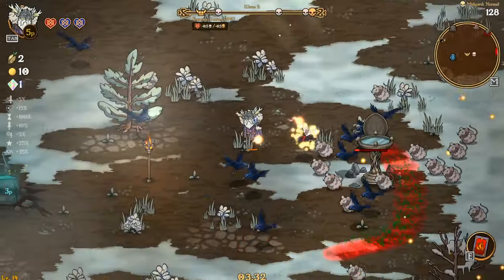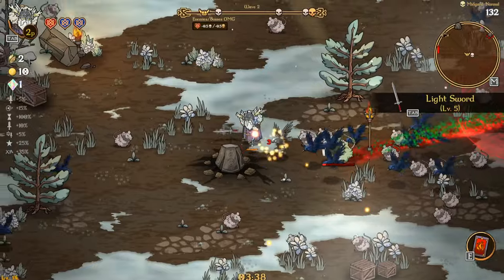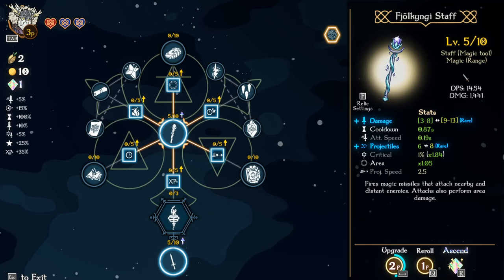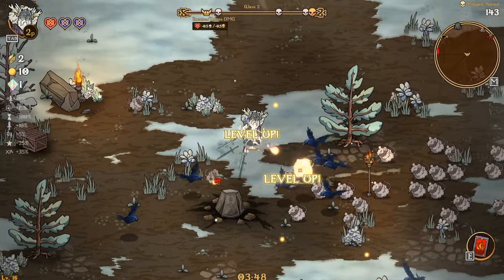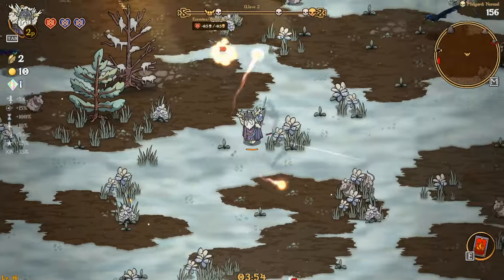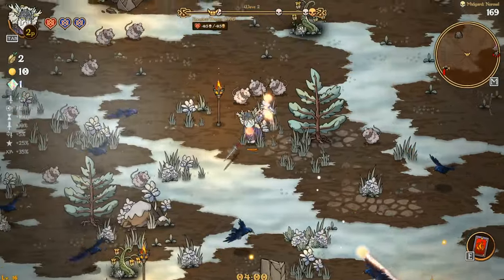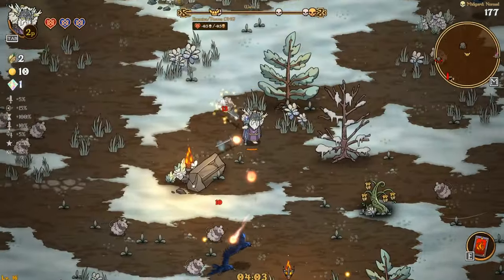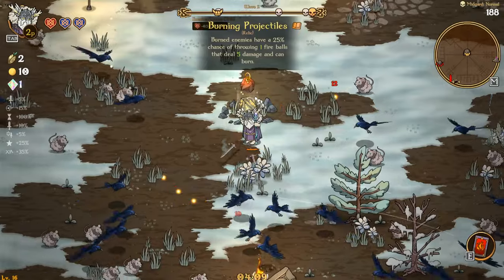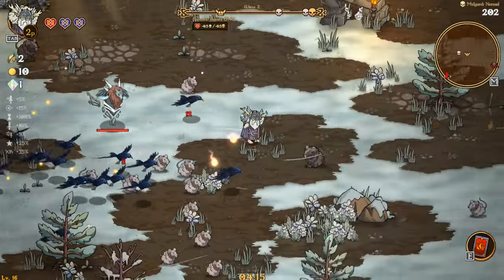Let's start making our way over to some other altars. This is the spitting swords — could take that, why not? We'll upgrade — damage and cooldown, I'll take that. Why not? Let's make our way up to one of these relics. Three objectives, I guess you'd call them. Burned enemies have a 25% chance to throw one fireball that deals 5 damage and can burn. Yeah, I'll take that relic, baby.